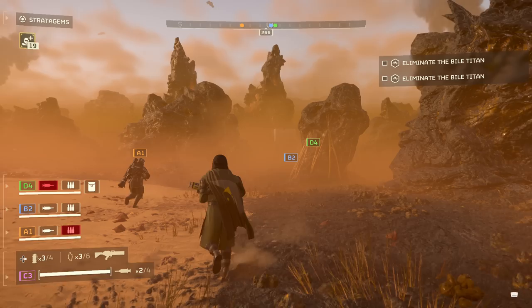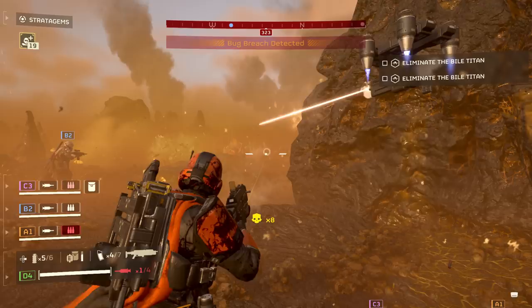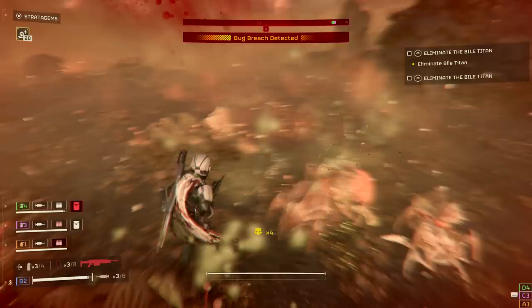We need to find the Terminid Bile Titan. I think it's this way. Now some enemies here. I'm covering you on the right. We're covering your rear. Oh, there's loads of them.